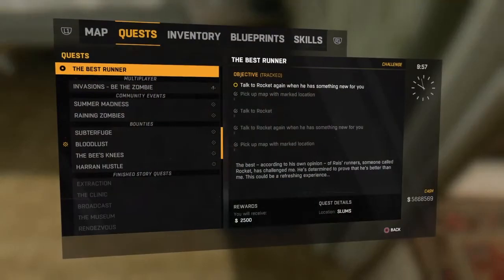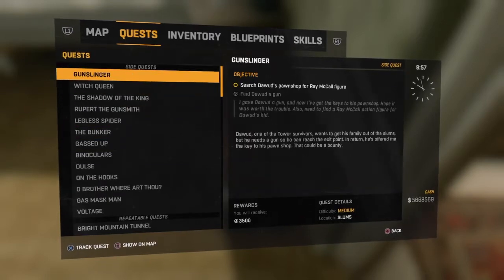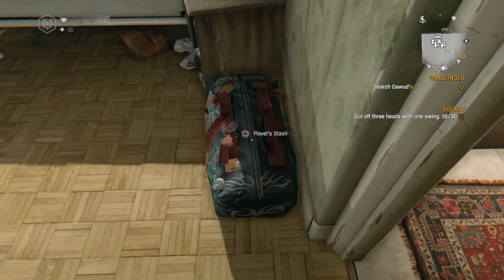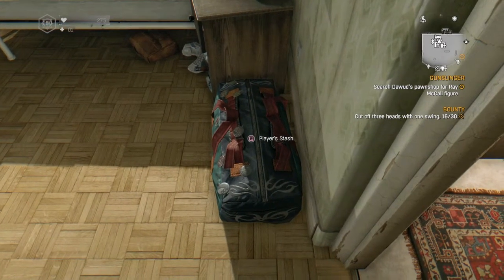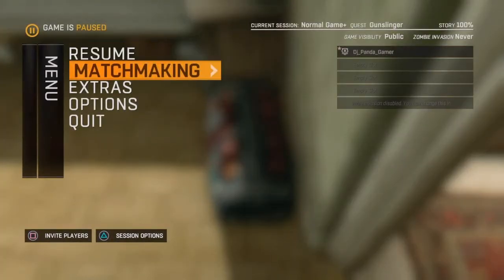What you want to do is make sure you're hovering over your player stash. You want to go to your quests and make sure you're going to click on a quest that has a location in the slums. I have Gunslinger — it's a simple quest in the slums. Press Options on the PlayStation controller, go down to matchmaking, find games.